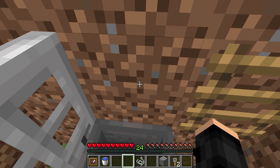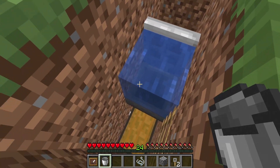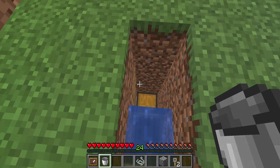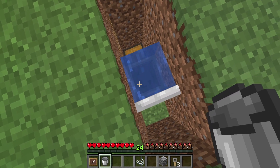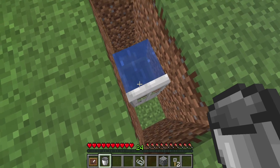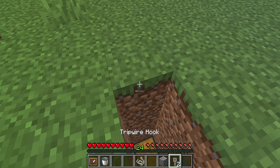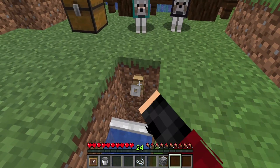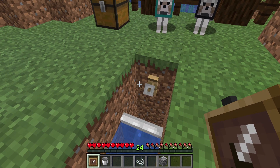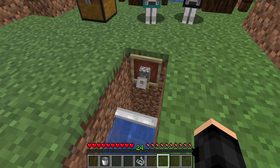Add an iron door facing this way, a ladder right here, and water here. The ladder stops the water — you could even use a sign instead. Then place the iron door and double chest, and on each side add tripwire hooks.